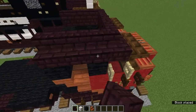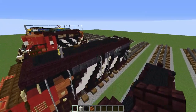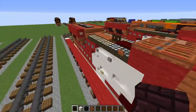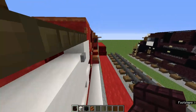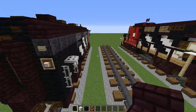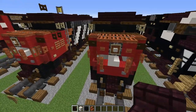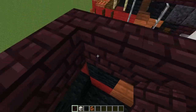Add sideways nether brick stairs. This is a boxy engine — a lot of locomotives narrow in a bit with railings on the side, but this one is completely boxed in with no railing needed.